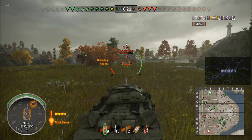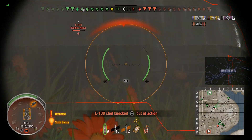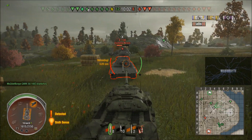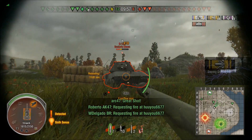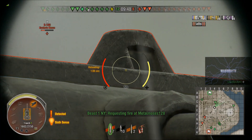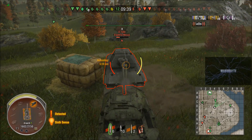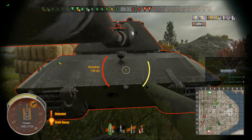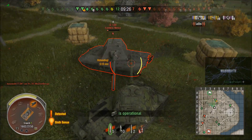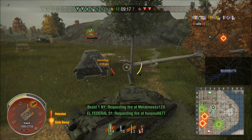Managed to dodge a shot from the Waffenträger and bounced a shot from the E100. Now facing the E100 — at range he could angle and I wouldn't penetrate without premium rounds, so I push in to face hug. He hits me and kills my driver. I need to keep face hugging now. I try to fake going for his upper plate then pull back for the lower plate. He pushes in on me, some shots miss, one bounces, I try for his turret ring — that bounces too. He eventually pens my side armor.